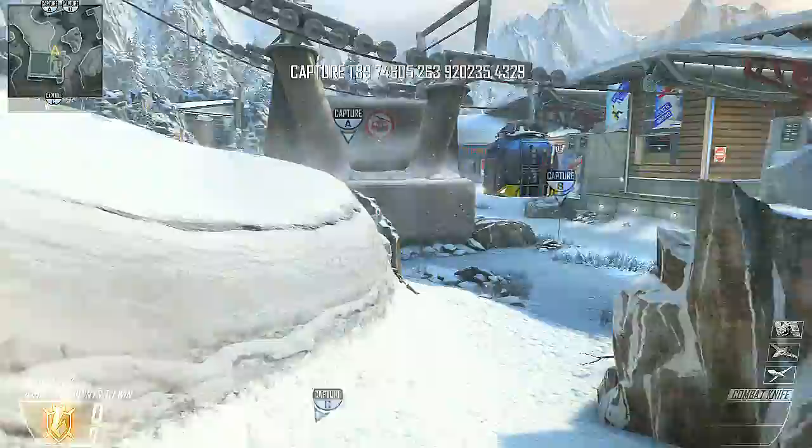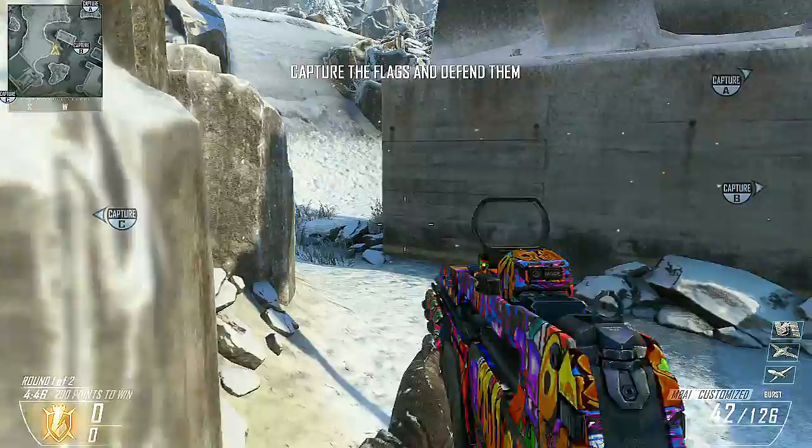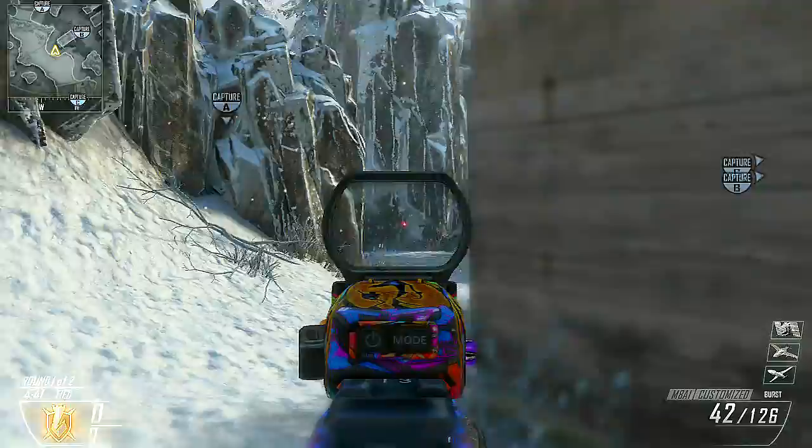That's something you guys have got to pay attention to: always pay attention to where your teammates are pushing. Do not shadow them — instead, take an alternate route and cut off another line of sight. This is how you would approach on the opposite side; it's the same exact way, just the opposite. You aim down sight around this corner.